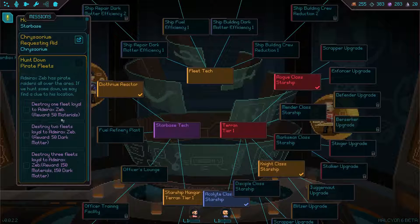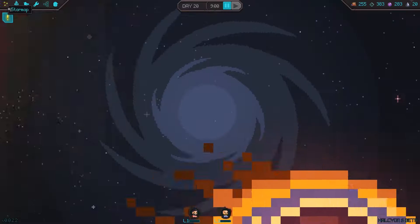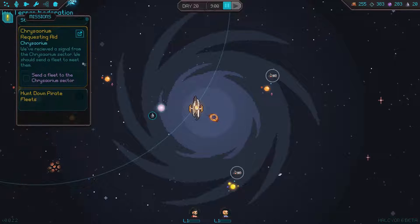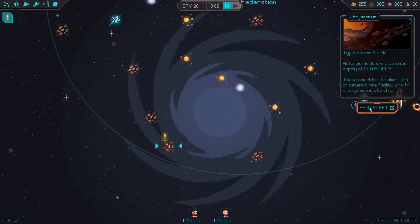Hunt down pirate fleets. Destroy one fleet loyal to Admiral Zeb — Admirax Zeb. Two fleets, three fleets. Basically it wants us to go here. So we're just gonna go over there. Send fleet.